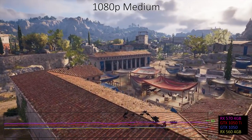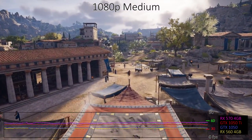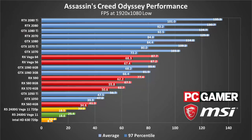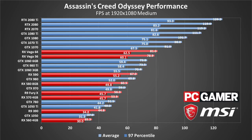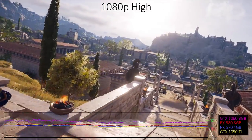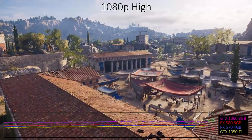Moving on to medium quality doesn't radically change the performance or visuals much. Most of the GPUs drop about 10-15% in performance, and you'll generally want a GTX 1060 or better to maintain 60 frames per second. Looking at the full set of results, Assassin's Creed Odyssey needs a powerful CPU as well as a fast graphics card, and even an overclocked Core i7-8700K won't break 144 fps. Not that you really need it, but a G-Sync or FreeSync display can certainly help smooth out performance. 1080p High knocks another 15-20% off the performance relative to the medium preset, and now even cards like the GTX 1060 3GB will struggle to maintain a steady 60 fps.